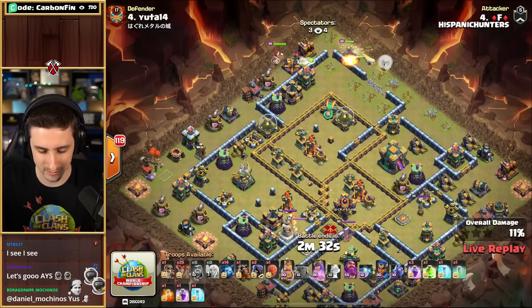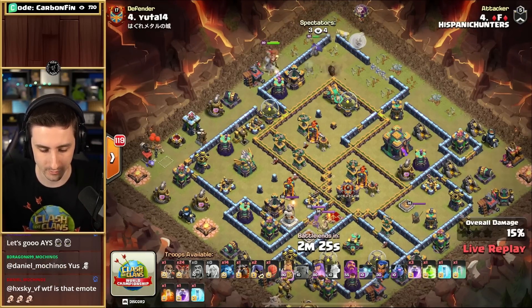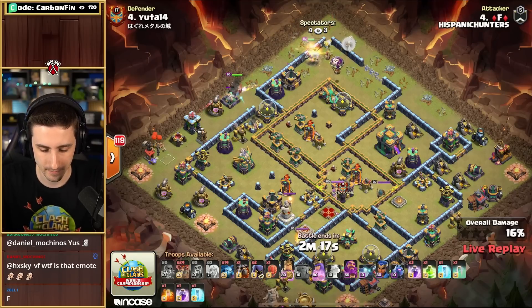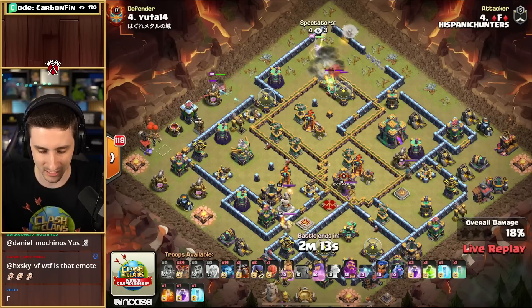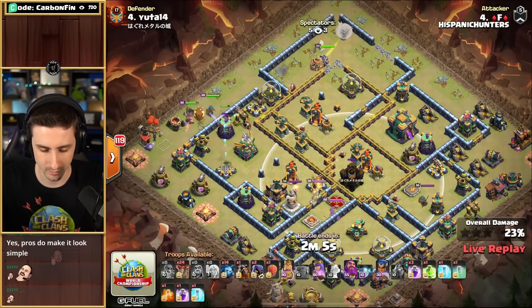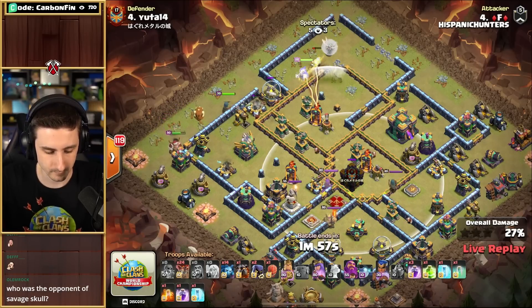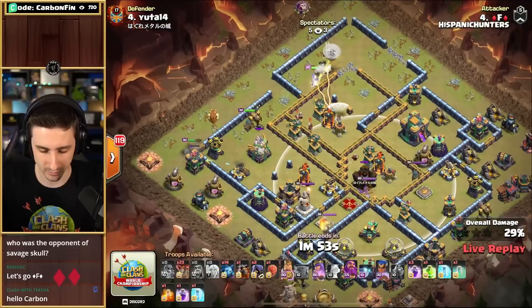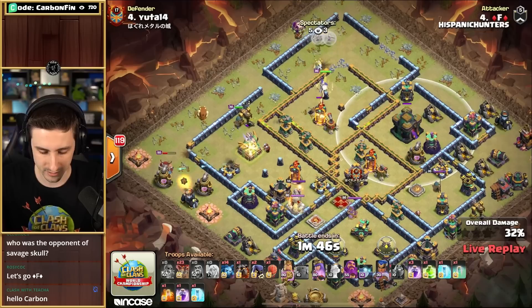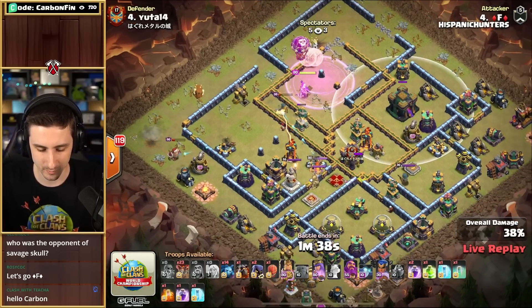Can F get the 3-star? Queen's going up top, not walking her way into the Scattershot. Drops the King onto the cannon. She does step in — nice job. That's very weird that you actually stepped into the base even though your AI did change. Super Wall Breaker into the Scatter, going to open the compartment. The Balloon's testing — finds a Seeking Air Mine there, protects these Healers. Drops the Royal Champion in towards the Eagle. The CC is pretty far away so he won't be luring that out anytime soon. Finds a Giant Bomb. She can step her way into the Multi. Royal Champ's got her ability. Drops another Balloon for the Queen — finds a Seeking Air Mine, loses a Healer. Does have a Jump. Can the Queen go for the Town Hall? Getting pushed back by the Sweeper. Eagle's going to go down — down it goes, just perfectly. No more Sweeper to push these Healers back. Rages his way through.